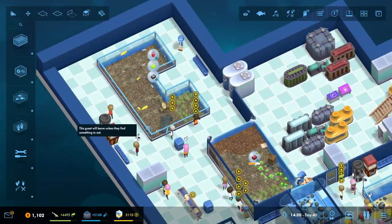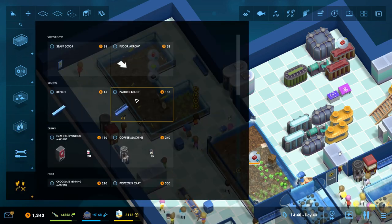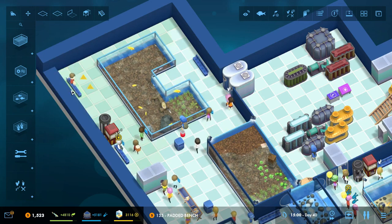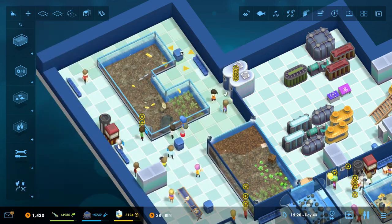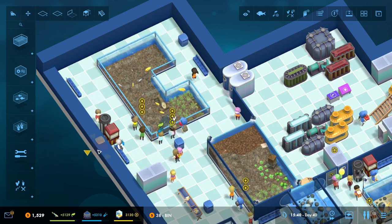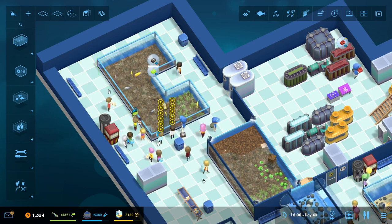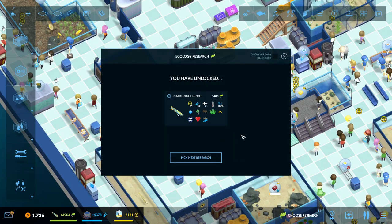People are liking this U-tank. Someone stashed some trash over here — let's do something about that, let's get a bin over here. There's Gardener's Killifish — I think we can sneak these guys into that freshwater tank there.